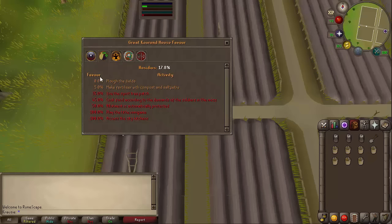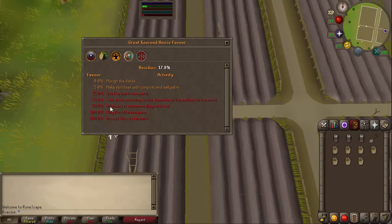From 0% to 5% you can plow the fields, and then at 5% you can make fertilizer with compost and saltpetre. At 35% you can use the spirit tree patch, at 45% you can cook food according to the demands of the soldiers in the mess for favor, and then at 50% the allotment is automatically protected, and at 100% you have access to the city kitchens and you can play the TIFF minigame.